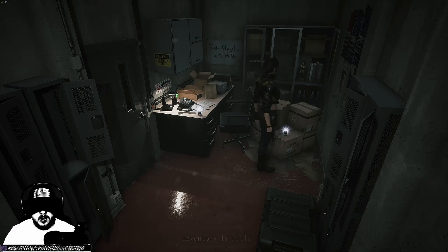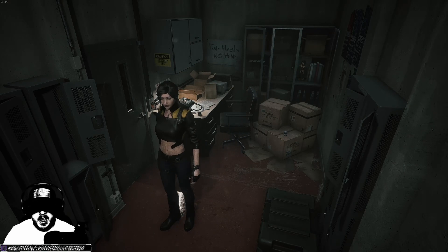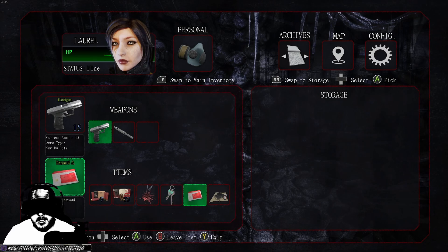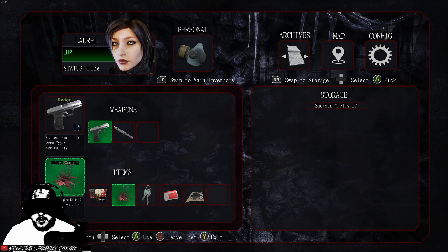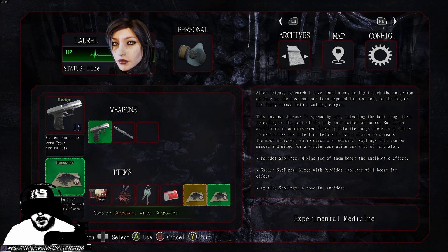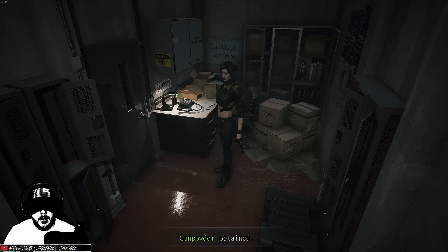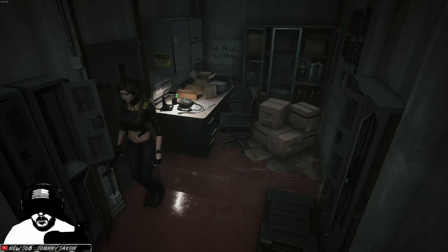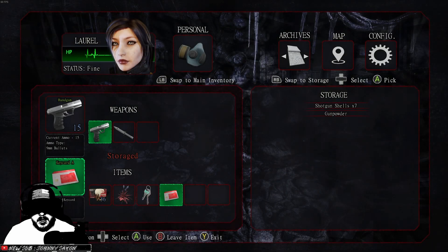What's this? Yes. You can't stack — no stacky stacky. Oh, this is storage — nice. We'll use that. We'll leave that because we don't have a shotgun yet. We'll take the gunpowder, combine with that — bam. Take the gunpowder, put that away. Time heals nothing. That is correct. We'll put the gunpowder in here because we can't use it by itself.